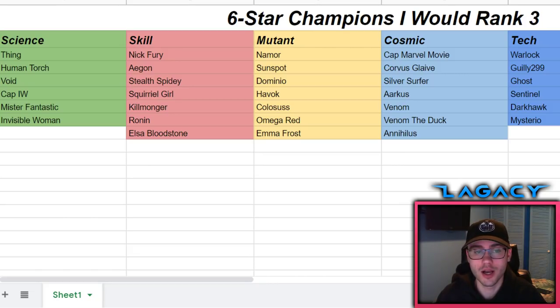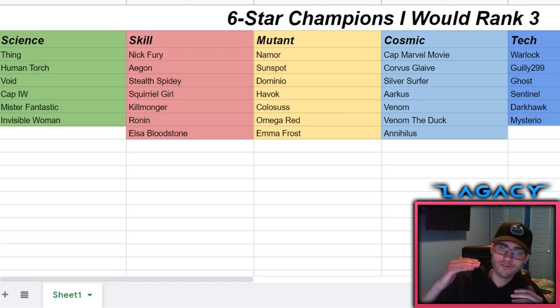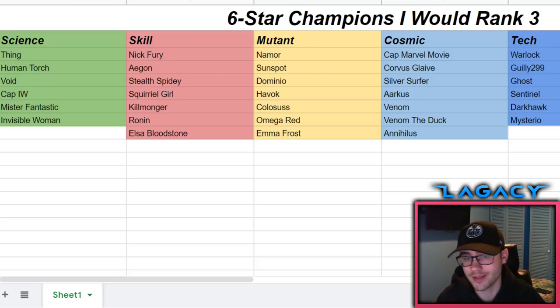Next up we have Squirrel Girl, who is pretty sick - I'd definitely take her to rank three if I pulled her. These four champions - Nick Fury, Agon, Stealth Spidey, and Squirrel Girl - are the top candidates for rank three. If you're done the Abyss, Nick Fury is a step above everyone, then Agon, then Stealth Spidey and Squirrel Girl. I'd have no problem taking all four of them to rank three.